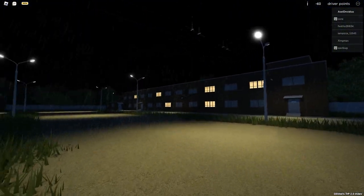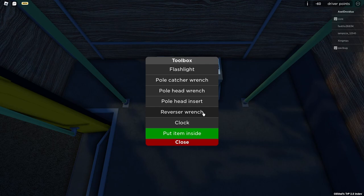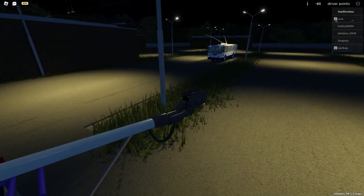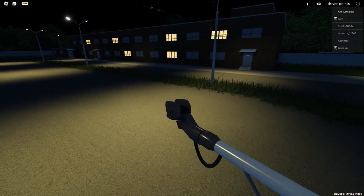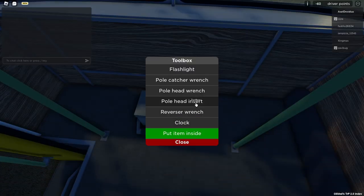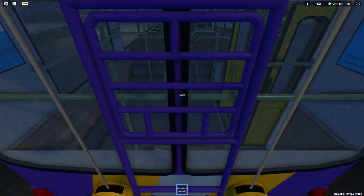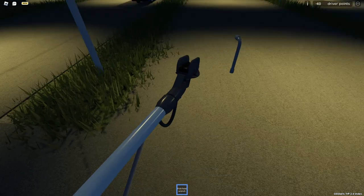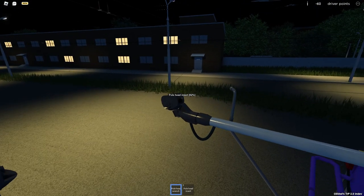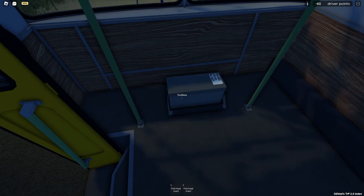Now we're going to set down the toolbox. You have to grab the toolbox from the desk inside. We'll look at our pole inserts up here on the roof. Make sure they're not below 40 — mine aren't below 40, but I'll change them anyway. Grab the pole head wrench from the kit and climb up. Once up here, don't left click — right click, as that will take both the pole head inserts out. You'll take them out, then put away the wrench and the old pole head inserts. Then take two new pole head inserts from the kit.